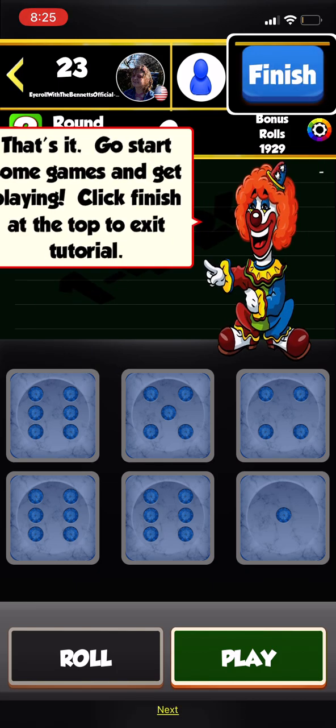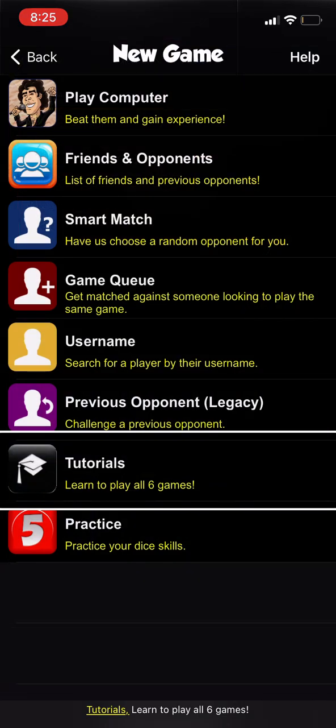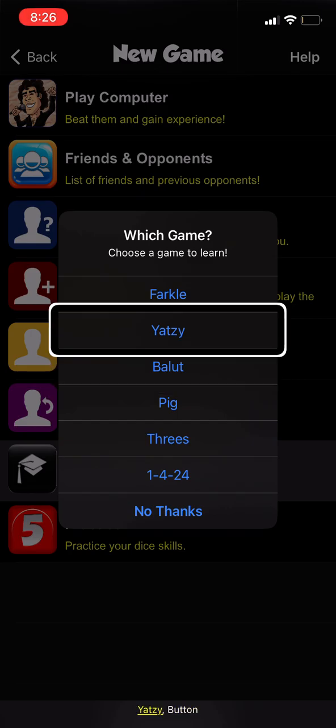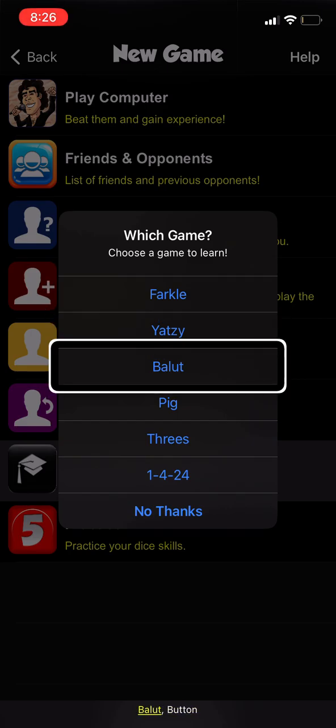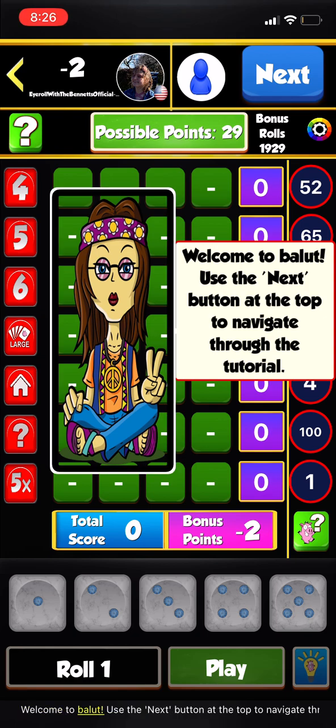That's it — go start some games! Back at the tutorial menu, select Ballot.